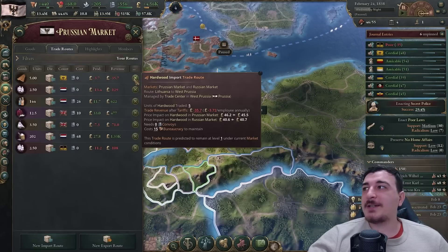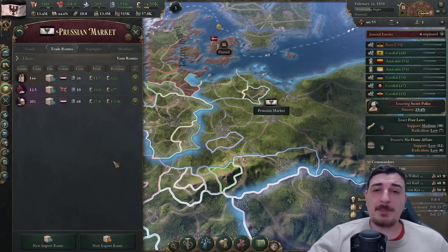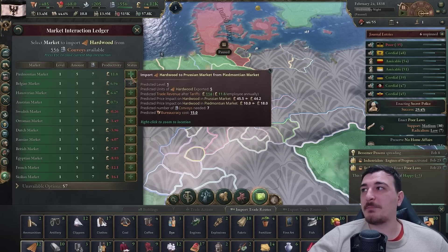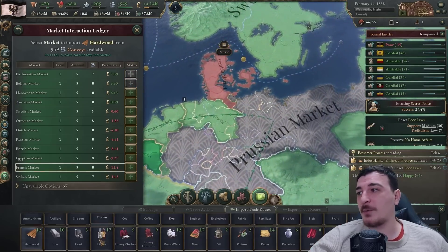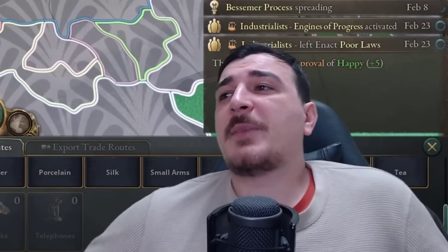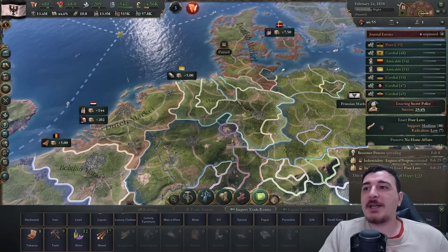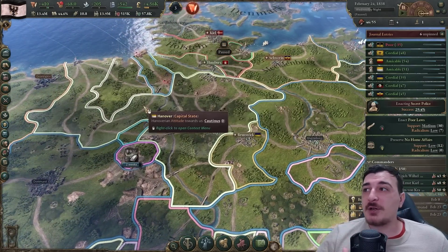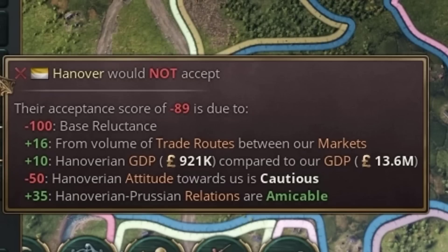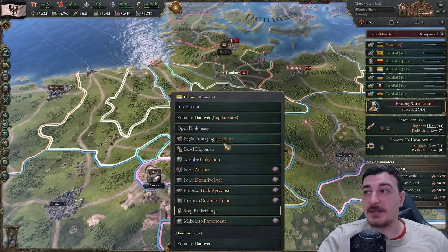I was getting hardwood from another market that was more expensive - totally not worth it. Same goes for iron - I'll get it wherever it's cheaper. Also I'm getting it from countries I have a strategic interest in. Due to the iron import from the Hanoverian market, the trade volume between our countries increased. We get 16 relations from trade volume between our markets, so the more trade routes I make with Hanover, the higher the relations and the easier it is to bring them into the fold.